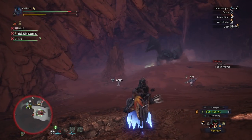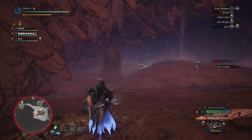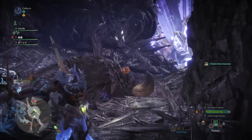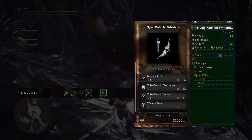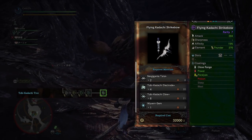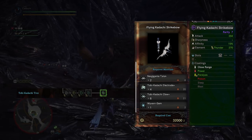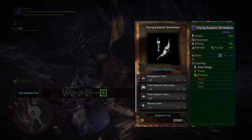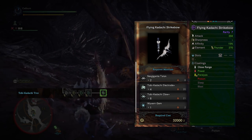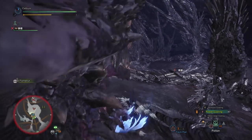The Wyvern Gem can be carved or obtained as rewards from monsters like Barroth, Jyuratodus, and Radobaan. After hunting Nergigante and hopefully getting Talons, you'll be able to upgrade your weapons to the final tier. Upgrade your Kadachi Strike Bow into a Flying Kadachi Strike Bow by using 2 Nergigante Talon, 4 Tobi-Kadachi Electrode Plus, 6 Tobi-Kadachi Claw Plus, and 1 Wyvern Gem. The Wyvern Gem, again, can be obtained from Barroth, Jyuratodus, and Radobaan.